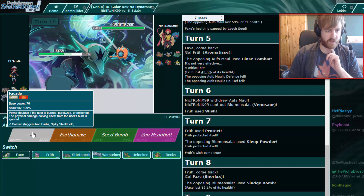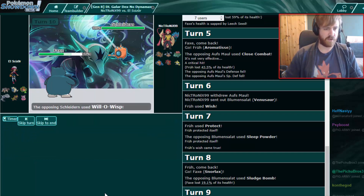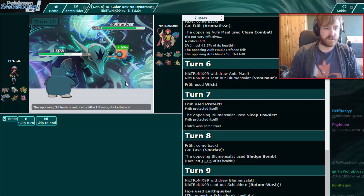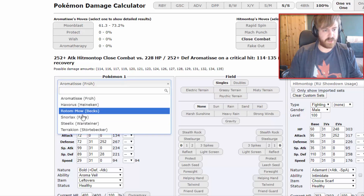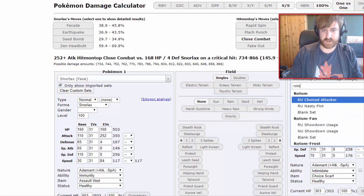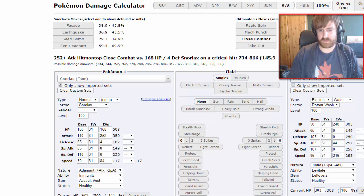If he wants to burn me — that's fine, I have Facade. I'm going straight for that. He misses the Will-O-Wisp so Facade does a little bit less damage. That did 25 — so I'm going to assume physically defensive Rotom. Now he knows that I have Facade though, so he might not really want to burn me anymore. I'm very much assuming this is physically defensive Impish Rotom.